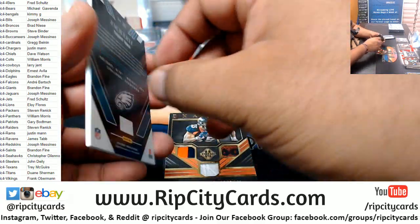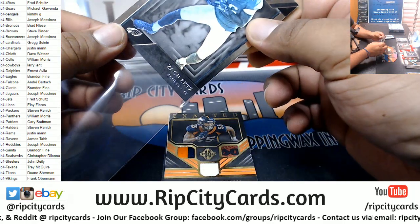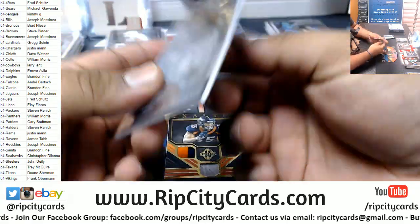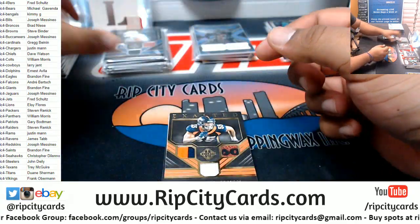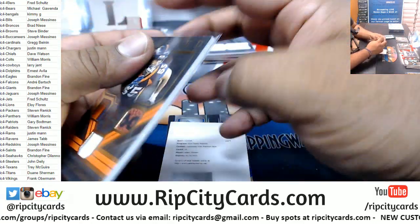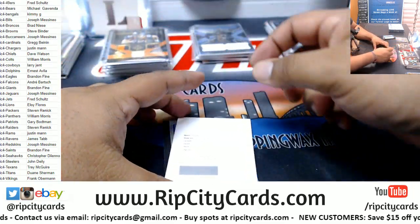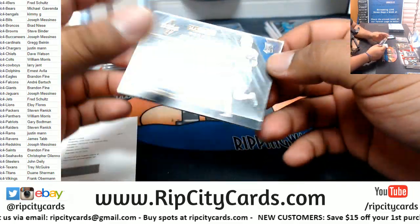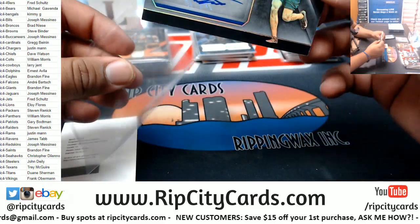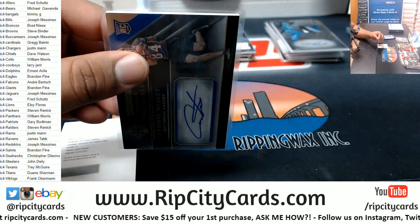To 75, Zach Ertz, Eagles. Bradley Chubb, Broncos, Triple Relic, that is to 25. We have Antoine Wesley, Ravens rookie autograph, that is to 10, very nice.